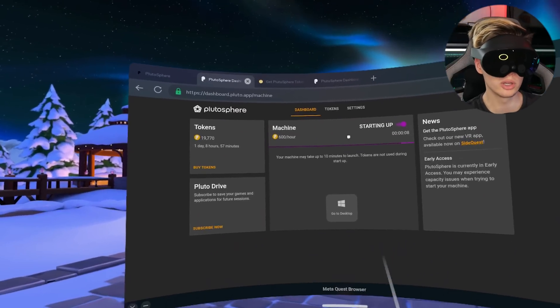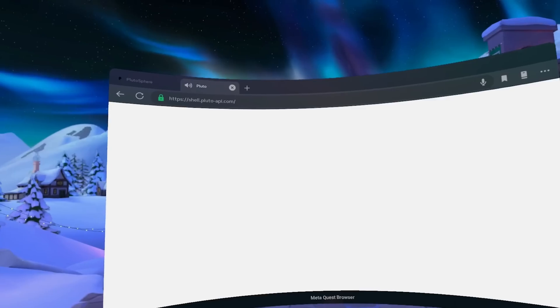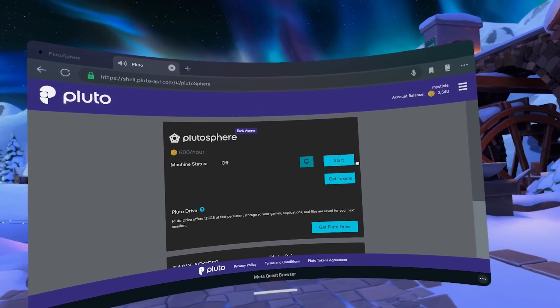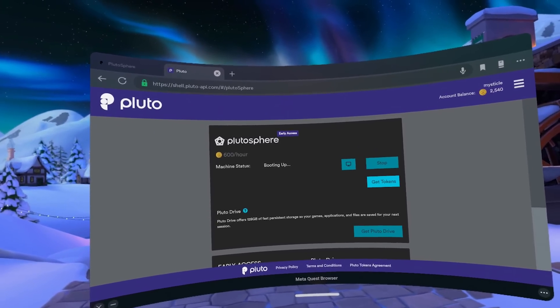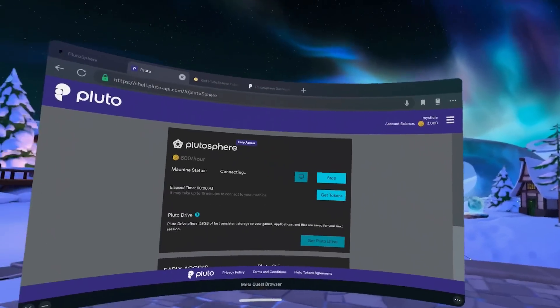Once your machine starts up, you're going to want to click 'Go to Desktop'. I can't do that because I've got a legacy account, so some things aren't working. This is the legacy dashboard — the only reason I'm here is because I have a legacy account. You won't need to be here; you'll get the nice new UI, but it's essentially the exact same thing. Start up your machine and then click the little Windows icon that will bring you right to your desktop. It can sometimes take a little while — up to 15 minutes to connect.